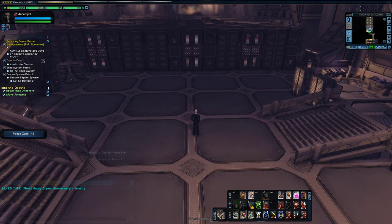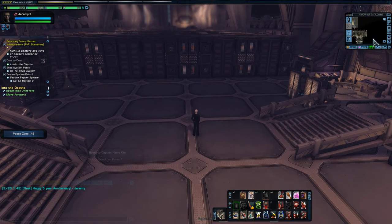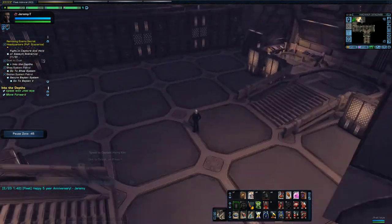I'm not going to show you where the bridge officer is, but if you look on your map after it starts, she'll be marked with the icon above her head in the map. Okay, let's go ahead and do this one here.